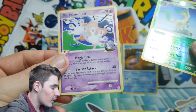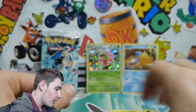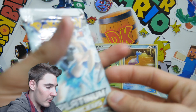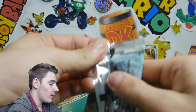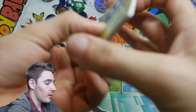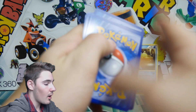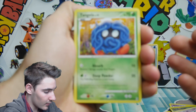And a Mr. Mime which is a just normal regular rare. So we're not doing the greatest, but can Arceus — the water form Arceus — bring us the goods in this tin? Come on, what can we get? These cards feel really strange. Leave in the comments below what you think we can get in this last pack.